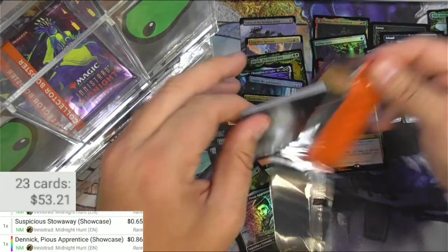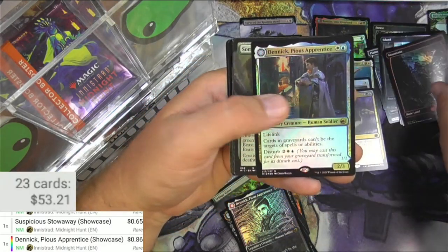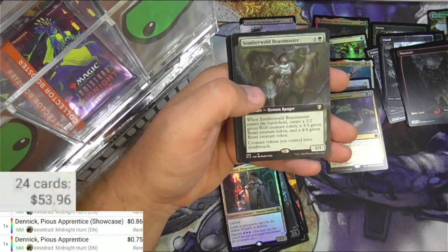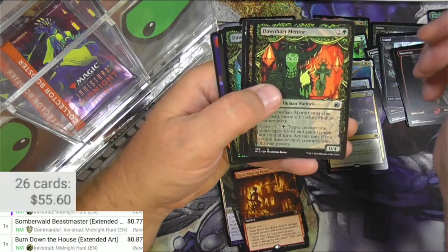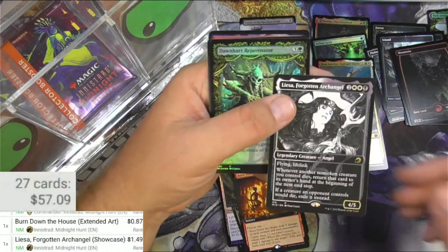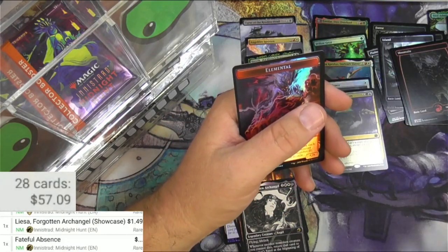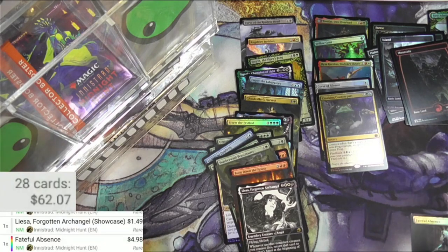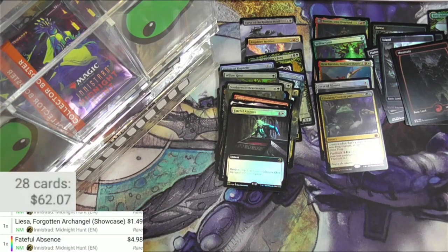Revelation Occultist. There's a Mountain - that one looks cool. There's Denic on his own at 50 cents. Somber Wall, Beastmaster, Burn Down the House, Mentor, Kesy Naturalist, and Liesa Forgotten Archangel - we'll scan her up. Buck 49, beautiful card, very cool. Rejuvenator, and a Fateful Absence extended art foil - four ninety-eight. Hopefully that will trend up higher than the regular non-foil version at some point, because the regular one was like four dollars.